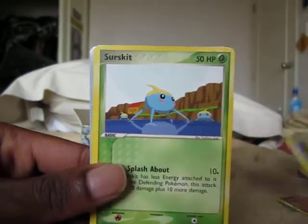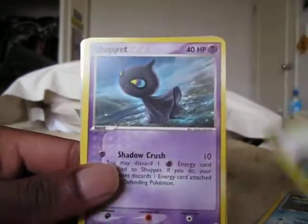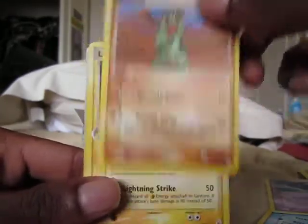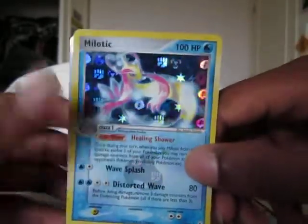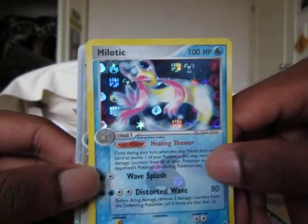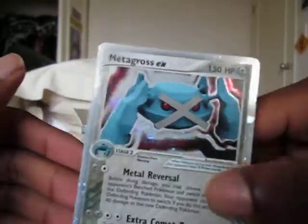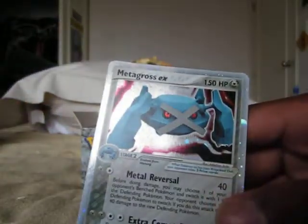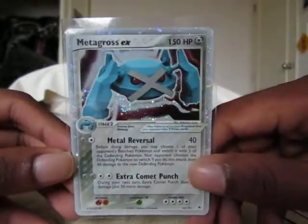Meditite, Phoebus — oh, EX time! Surskit, Snubbull, Machop, Lanturn, Gloom. Reverse is a Milotic rare — that's really, really nice. And the EX is — oh yes, oh, wow — phenomenal looking Metagross EX, which will be sleeved because it's absolutely amazing. Oh my gosh, that looks sick.